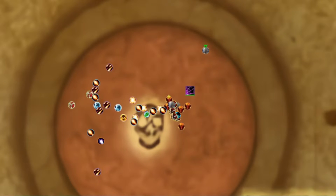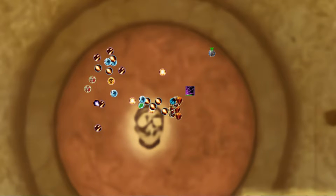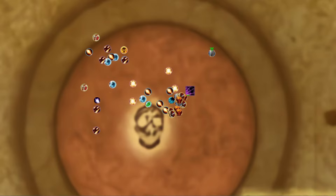Good day everyone. Today we'll check out the boss Maexxna of the very first raid of Wrath of the Lich King, Naxxramas. Tanks, position the boss facing away from the raid. At 30% health, Maexxna goes enrage and deals a lot more damage. Use your damage reduction cooldowns then.